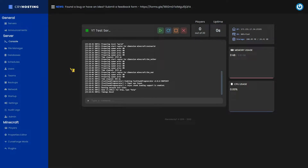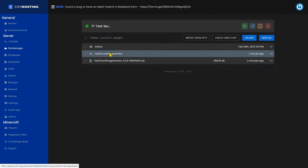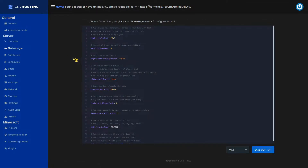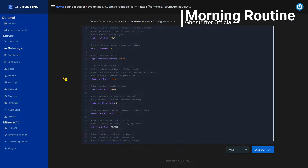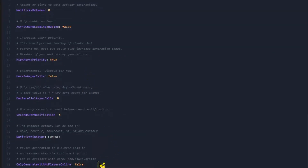All that's left to do now is some minimal configuration, and then we will be completely good to go. To configure your pre-generation plugin, navigate back to your plugins folder, then into the fast chunk pre-generator folder, and then finally into the configuration.yml file right here. Pre-generation takes time and lots and lots of server resources. If you're running a currently active server, I'd either recommend having a day of downtime to just pre-generate your server, or if your server has a low player count and is sometimes inactive, change this option here at the bottom to true.